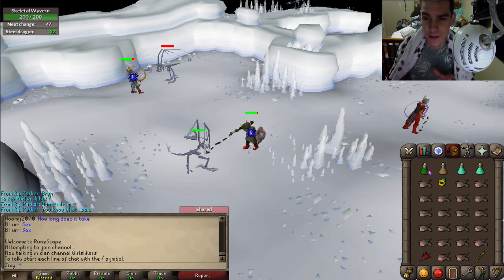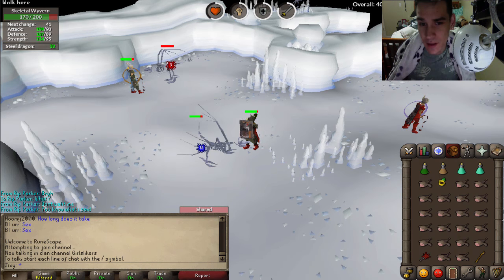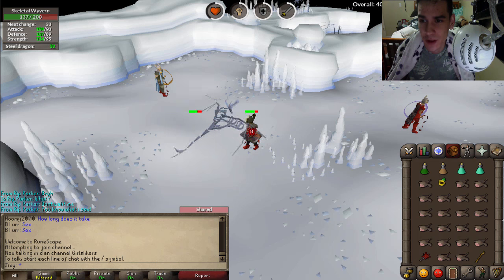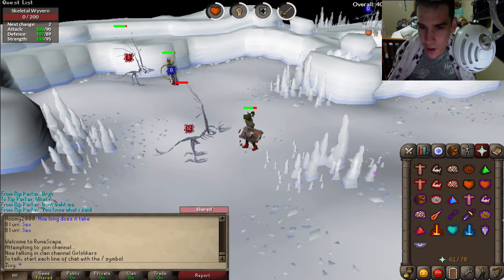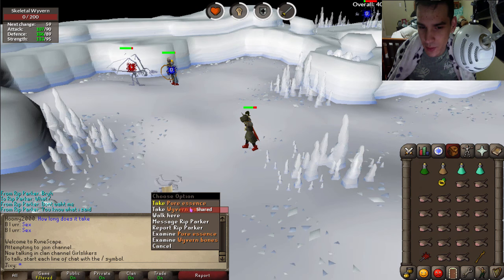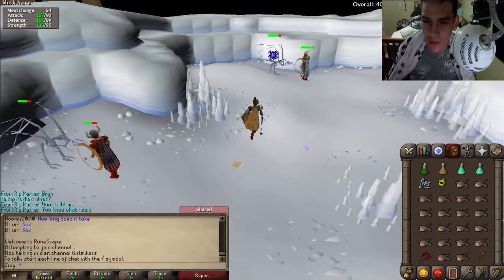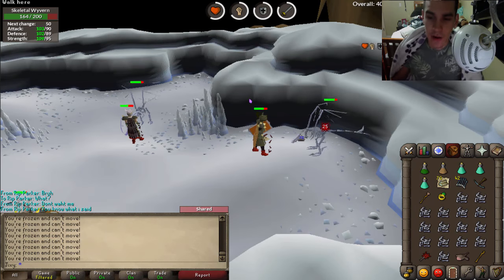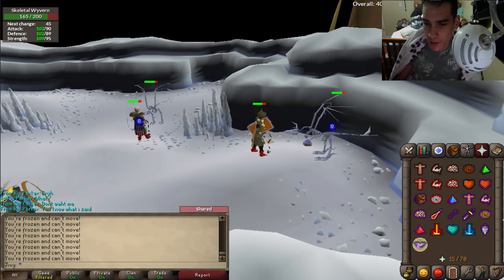Once inside the cave there are different sides: the west side is the melee side, and the other side is the ranger side where you can safespot. Go from the cave entrance all the way west. Attack them, pot up, and flick piety if you have it. Once killed, pick up the bones — they're 3k to 3.2k each, so definitely worth collecting. We'll come back when we have about half an inventory.